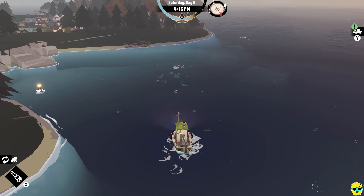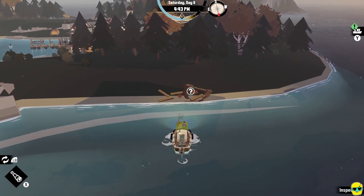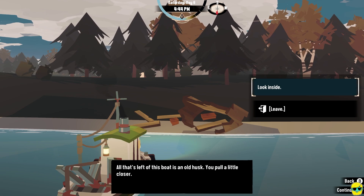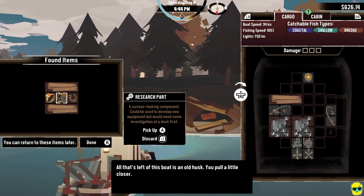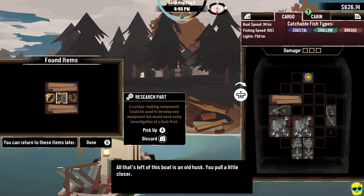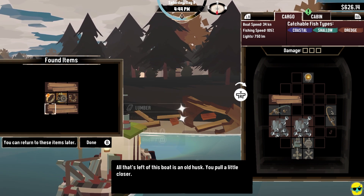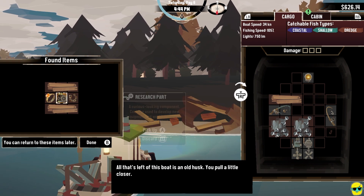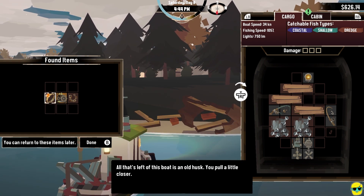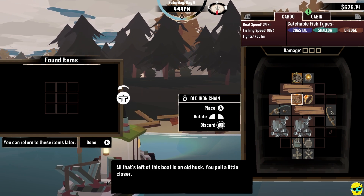Right here, look at this — there's a shipwreck right on the beach. Sometimes you'll just see a glimmer and you need to go over and inspect it. It says all that's left of this boat is an old husk. You pull a little closer and you always want to just look inside. And look at what we found — we found a research part! These are the components we need to upgrade our ship in terms of performing research to unlock new technologies. We also found an old iron chain, a citrine ring that we can sell, and two lumber. If you can't take everything when you find something like this, the game will always let you come back — it will not despawn. So you can just make a note and come back and get it. But we were able to get everything.